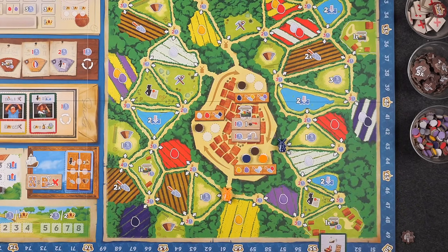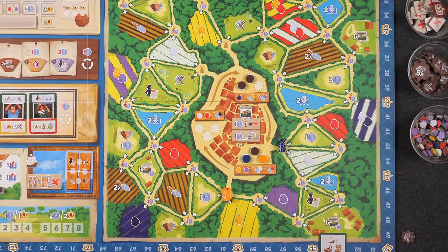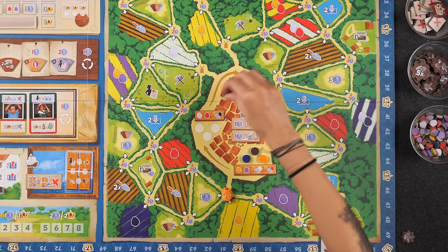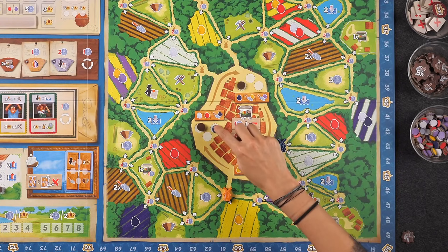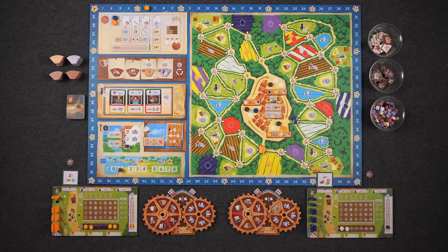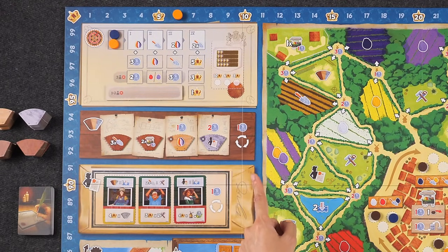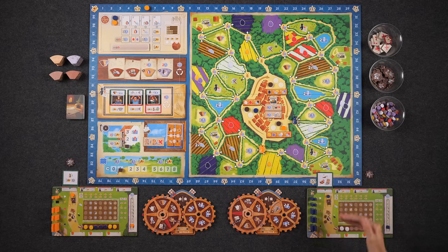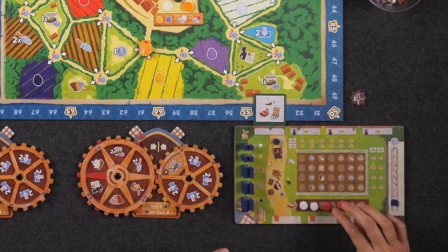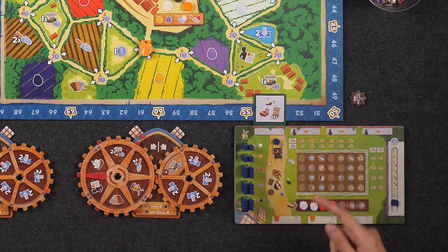I can pay one guilder to move a neutral piece to where I am. I'll do that so another player has to pay the guilder to benefit from it next time. Moving one space, I can take two white tulips — or maybe start on red for the queen's wish. Each column needs all different tulip colors to score. I'll take two red tulips.